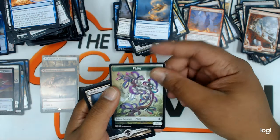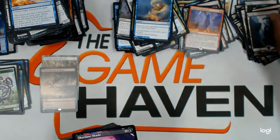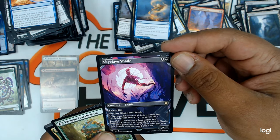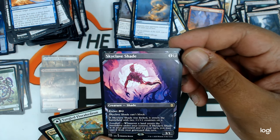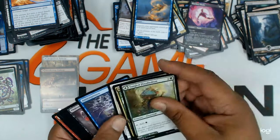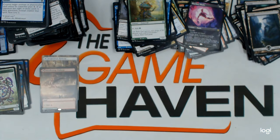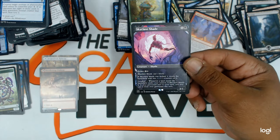Plant token. Full art swamp. A rare Skyclave Shade — showcase art. That's really nice. Oh man. And then the uncommons. That was worth it — that's like a mythic to me. Oh my goodness, that art on that card. Look at it.